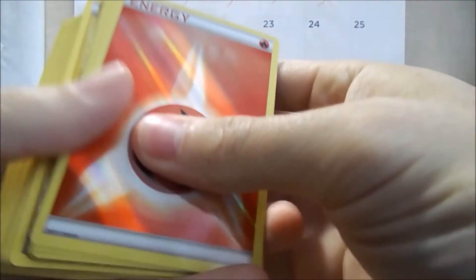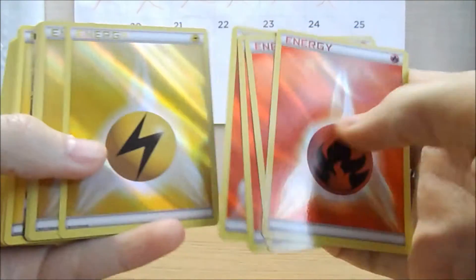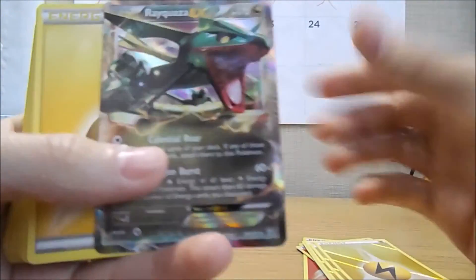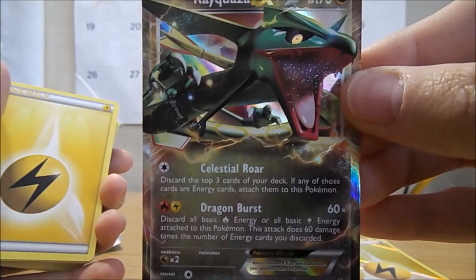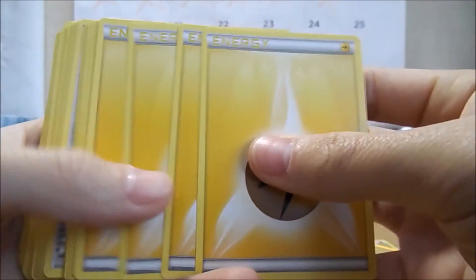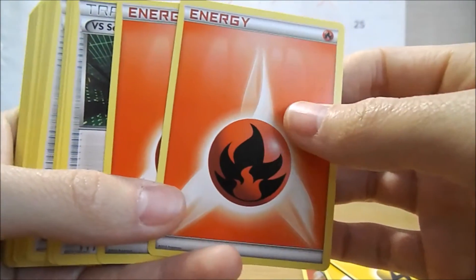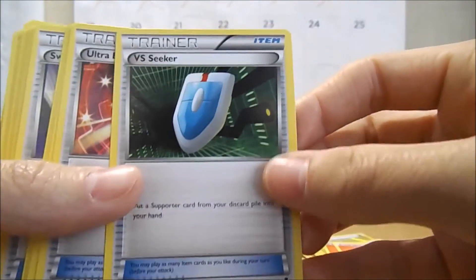Alright, so looks like here we got some energies just like the last Keldeo deck. We have a bunch of water energies, and here we have fire energies. We got some nice reverse holo electric energies, and then we got another Rayquaza EX for the deck — that's pretty cool. And some more electric energies, because I don't think there is a dragon energy. For dragons they use fire and electric. And then we got two more fire energies, non-reverse.